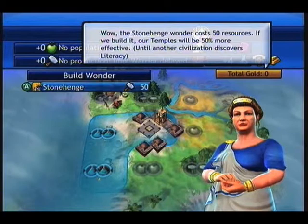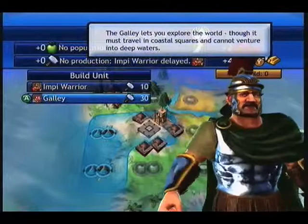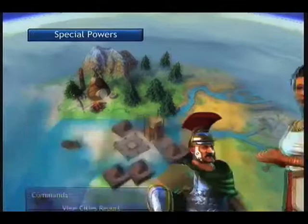We can build wonders — wonders are great, and they all have different special abilities. You only get one wonder per game; only one person can build Stonehenge, so that's how that works. You get a boost from those things. You can go warriors, like a galley — they can only go in shallow water. But right now we're just gonna research some technology.